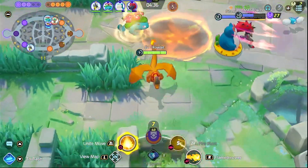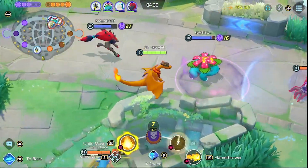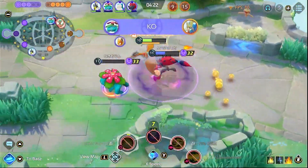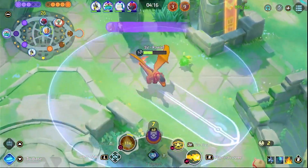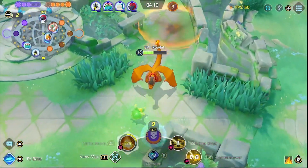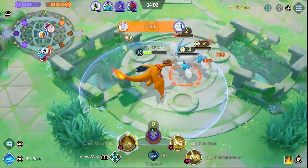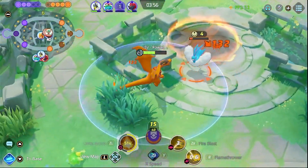Charizard learns Flamethrower in Unite and it's a Special Attack move in the main Pokemon games — this is a great example of how all moves are identified before the match even starts. In Pokemon Unite, Charizard is considered a Physical Attacker, hence all his moves are considered physical and will not benefit from any Special Attack increase at all. Contrary to some beliefs, Special does not equal to skills. It may be somewhat true for Special Attack-based Pokemon, but not for Attack-based Pokemon like Zeraora, Cinderace, and Charizard, who will not benefit from Special Attack items or any Special Attack enhancement through Emblems at all.